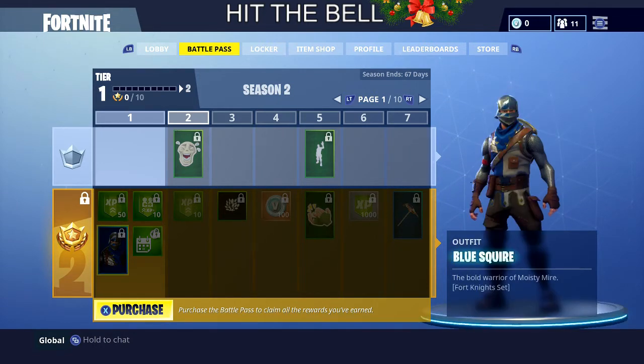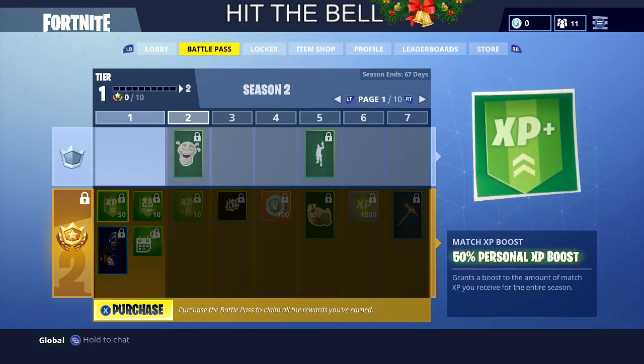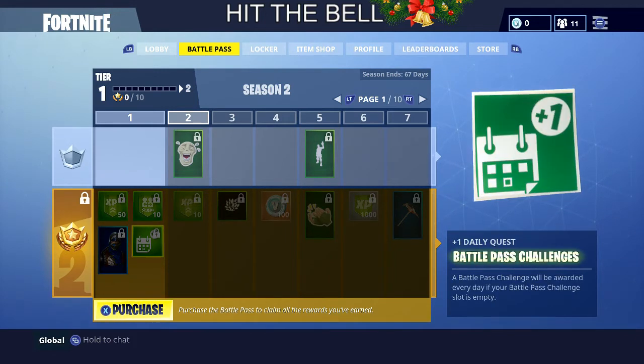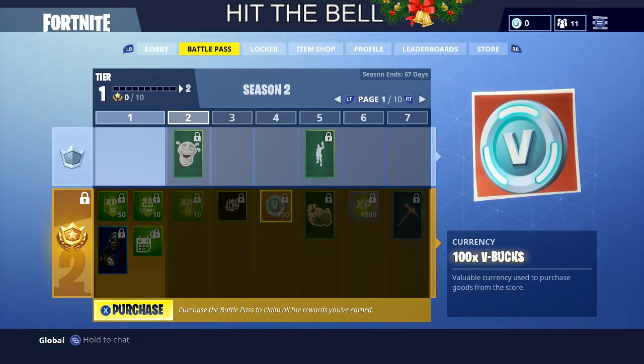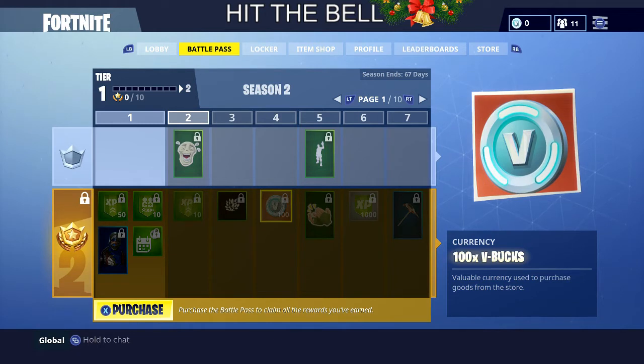Once you buy the Battle Pass, you get an automatic skin at level one, double XP, daily challenges, and a 10 XP boost. You get your first 100 V-Bucks at level four. If you look at the top row in Season 2, it shows level four, five, six, seven and all the way through.